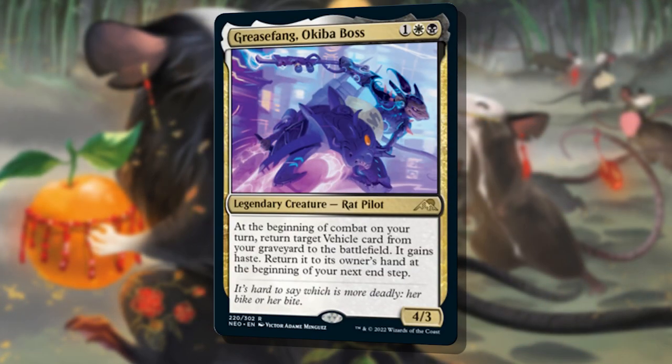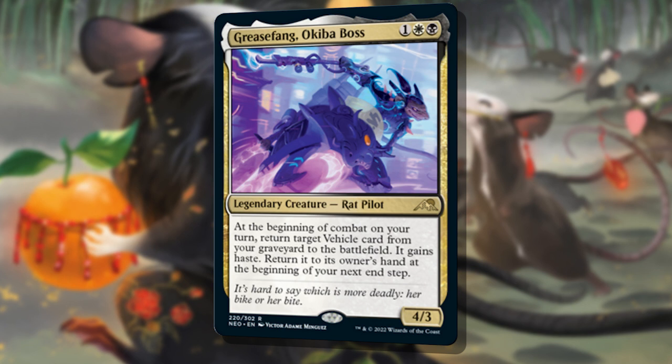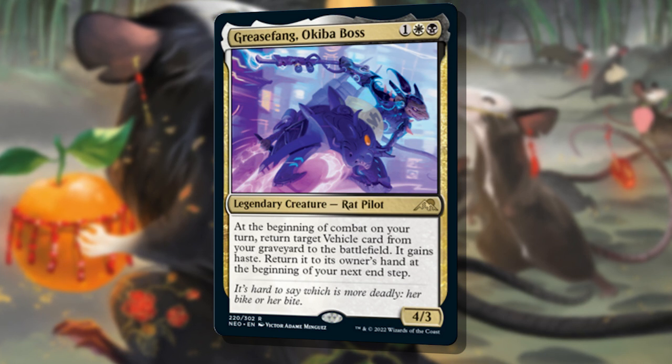With the who and the what sorted out, I needed to figure out the how. Since Grease Fang's ability reanimates vehicles, gives it haste, then returns it to your hand, it tries to circumvent you reanimating the same vehicle over and over. I needed to answer two questions: first, how are we getting vehicles into the yard, and second, how are we returning them to the yard?